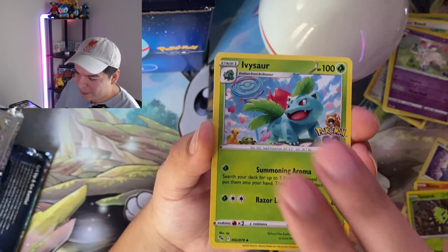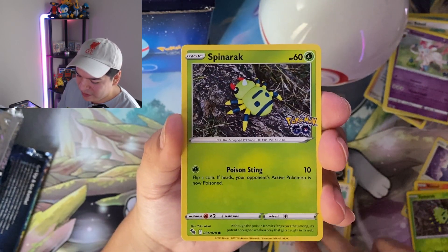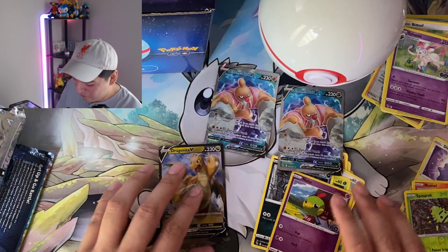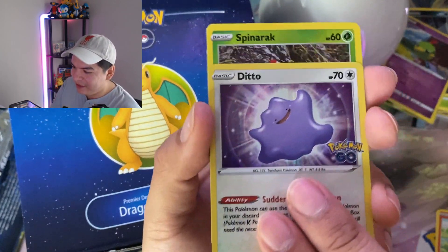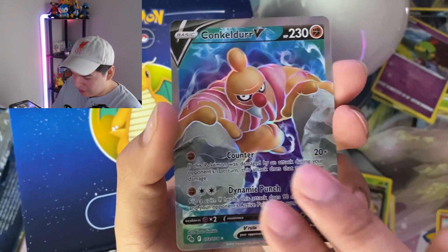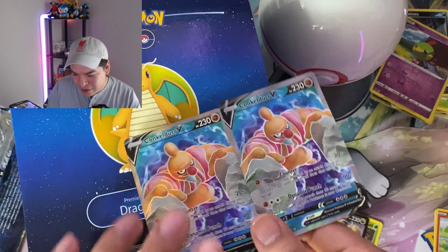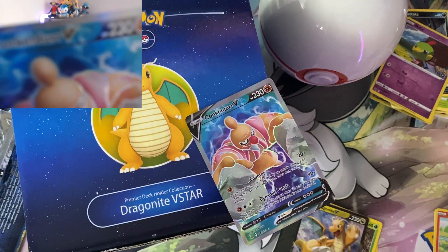Dark energy, Blanche, Ivy, egg incubator, Slowpoke, Larvitar, Aipom, Spinarak, Alolan — and just a regular Dragonite V. All right, pulls from the Dragonite V-Star box: we got the Ditto, Spinarak, another Ditto, Dragonite V, Conqueror V full art — and lo and behold, another Conqueror V full art. As always guys, thanks for watching — make sure to like and subscribe, and see y'all later with this card. See you!